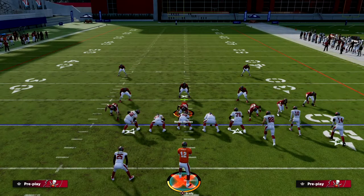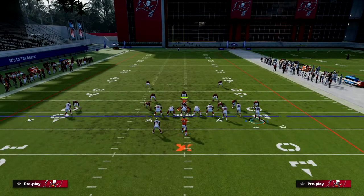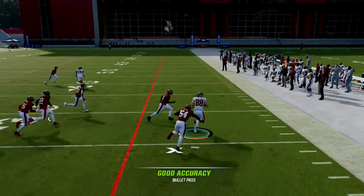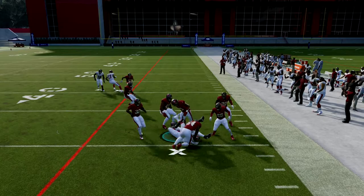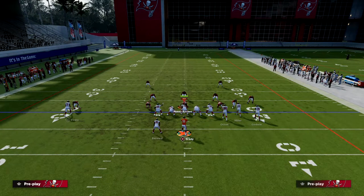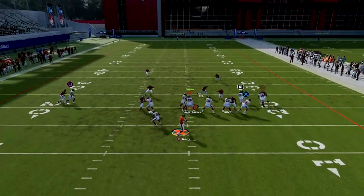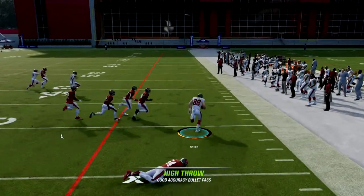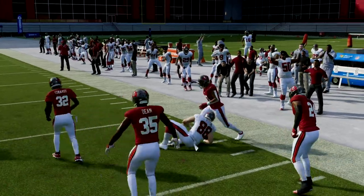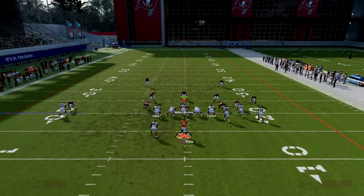Another thing you have access to with this is when you streak your slot receiver, a lot of people right now are shading their coverage underneath. You're going to notice that your tight end quick to the flat is going to get a natural pick and rub out of this play if they do press — and you can hit him quick to the flat. This is basically a better, more Madden 23-friendly variation of the play Corner Strike, which the West Coast Bunch does have. But this play just really breaks down coverage really well.